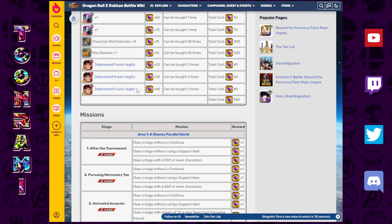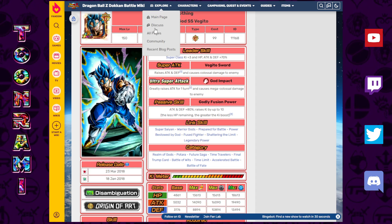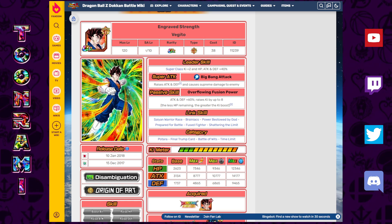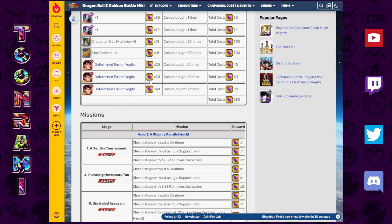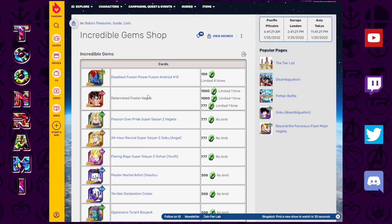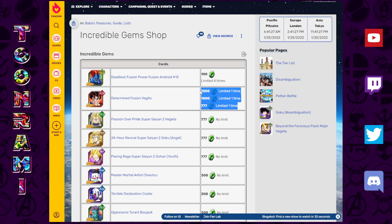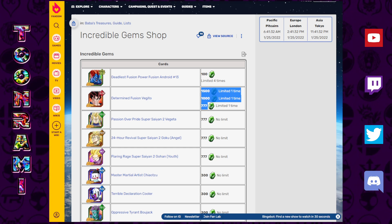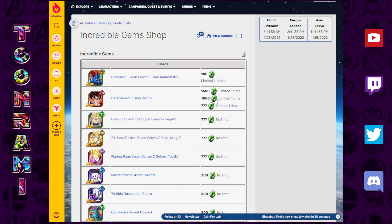The reason I also suggested picking up that extra copy of Vegito is so you can have a TUR copy alongside the LR. Both can stack attack and defense and link together very well. If you pick up that one extra copy and purchase three more from the Incredible Gem Shop, you can have a 90% TUR Vegito, which is really good — especially for free-to-play. The gem cost is quite high, but if you don't have the funds early on, it's worth the wait.